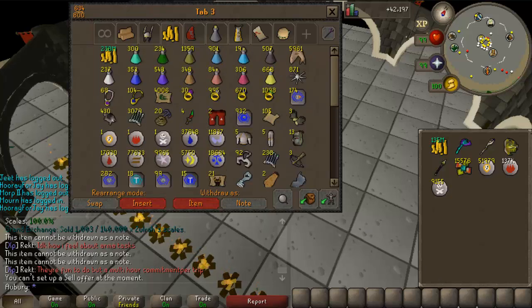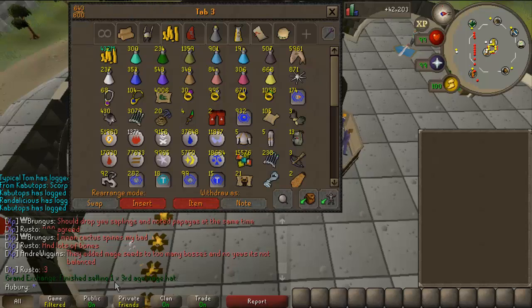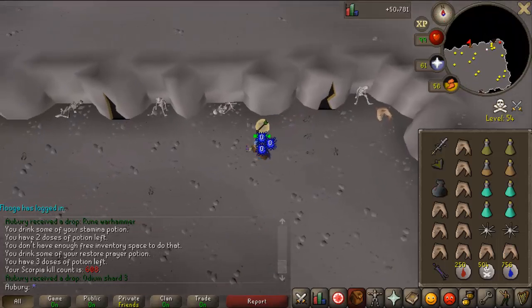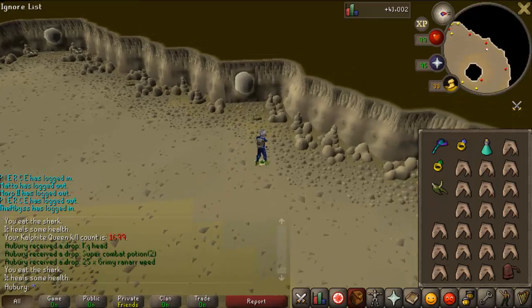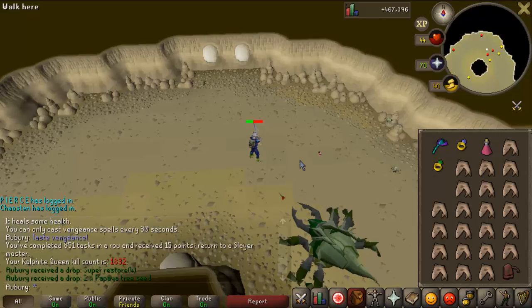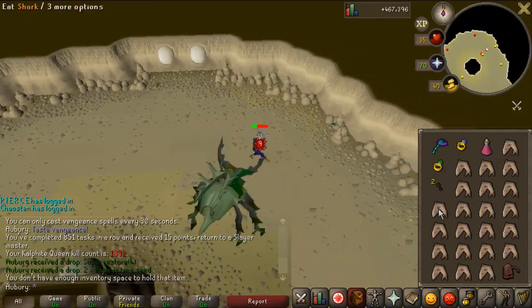The third age mage hat finally sold for 37.5 million. I did a bit more Scorpia and got an odium shard quickly after only a few kills. Then a KQ head on 1699 kill count on my KQ task, and the last kill of the task was kill 851 in a row — I got the dragon chainbody this task.